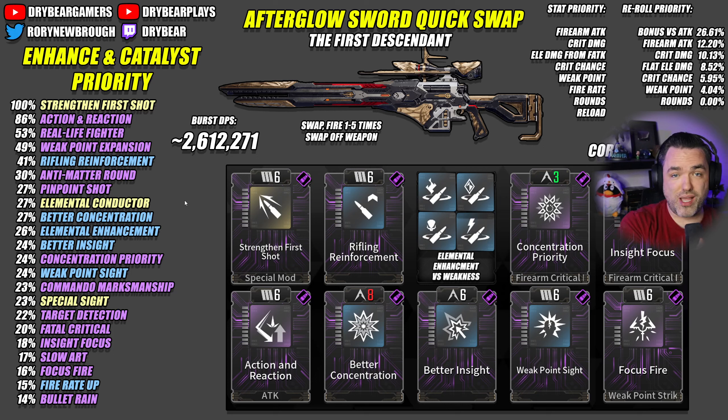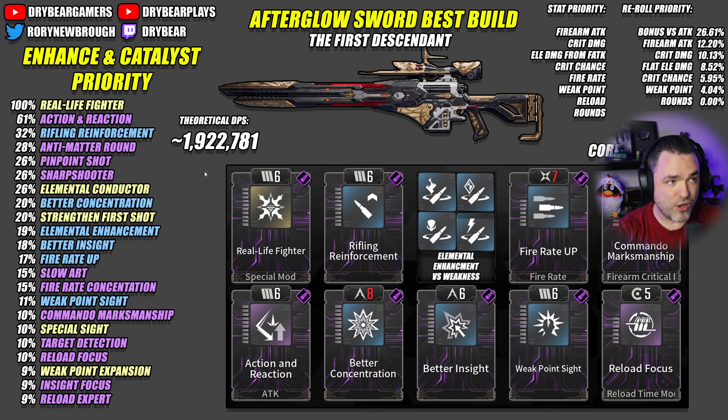The burst DPS is much higher, but the sustained DPS is going to be way lower because we're not prioritizing things like reload, magazines, or regular firearm attack. We're trying to take advantage of that burst value, which makes a lot of sense for a weapon type with limited ammo count. If you do plan to go for the normal throughput build, you can consider things like Rounds Compulsive, Maximum Rounds Expand Weapon Charge, or even Recycling Genius so you have enough rounds to use it for a long period of time.